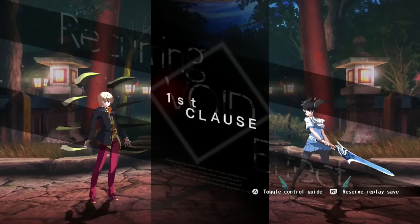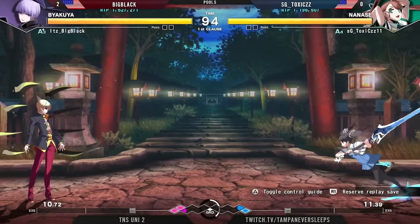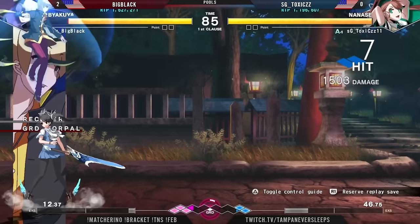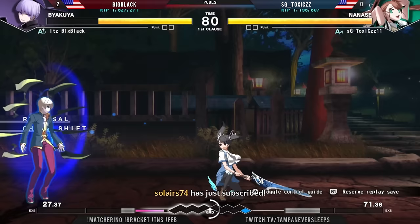This neutral game is going to be very interesting. Byakuya of course is going to have the better reach against Nanase. You do have to worry about some of these force function opportunities from Nanase and even some of these wimp fireballs. Flip throw doesn't get challenged though. Jump on in, 2A finds the hit. That's a pick drop though — still stuck in the corner there. This is tough for Byakuya to get out of these corner situations.